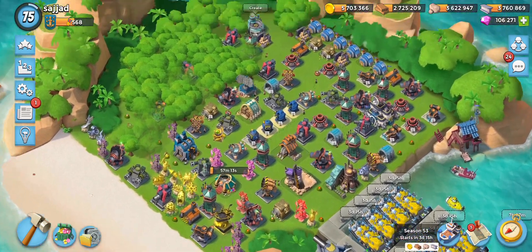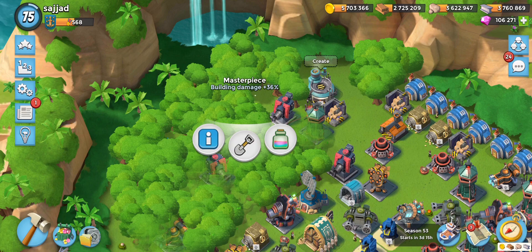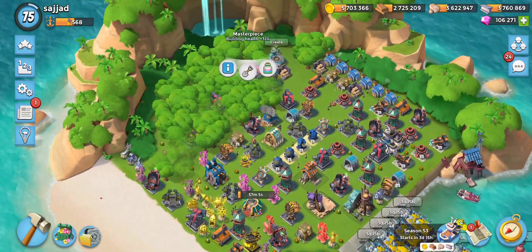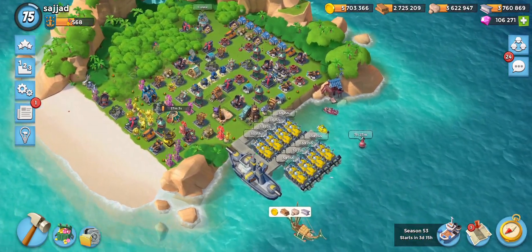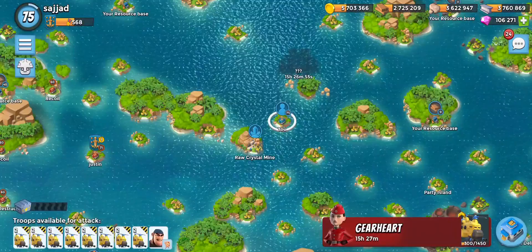I've got some hidden eye statues there — masterpiece, building damage 36% and building health 31%. So that's nice, a little bit hidden away. All our statues are boosted.